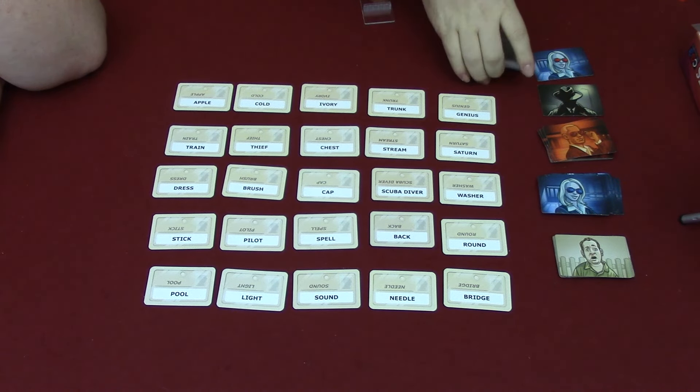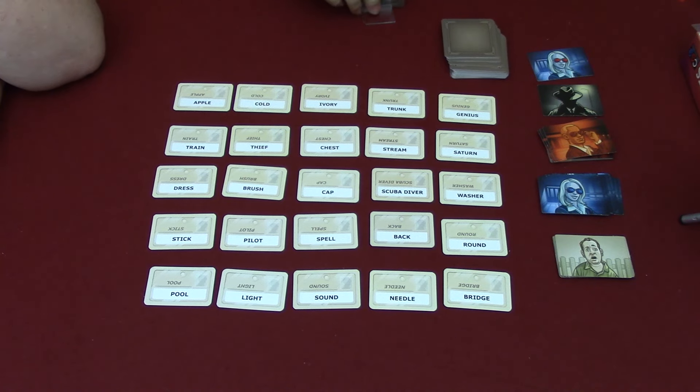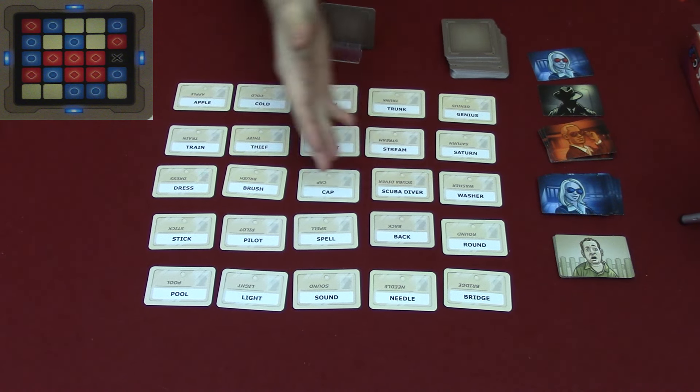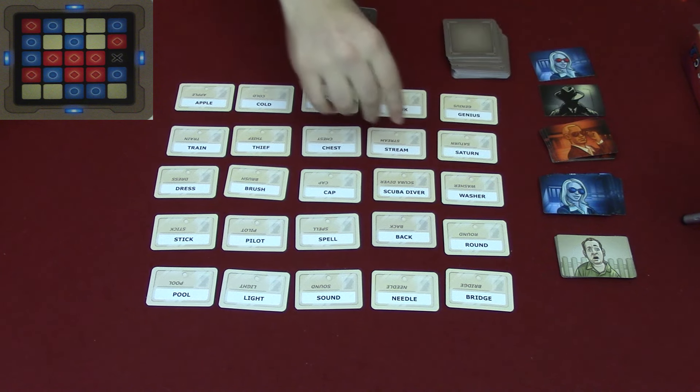Blue goes first, which means Jennifer will have nine clues to guess. In a two-player game, the spy master plays for both the red and blue team. The spy master gives Jennifer her clues first, and then lays a red tile down for one of the red spots that correspond with the key.